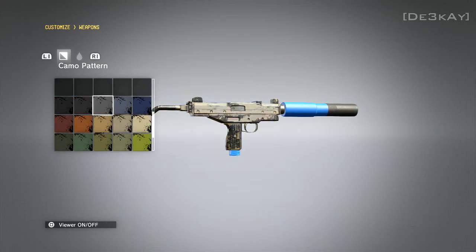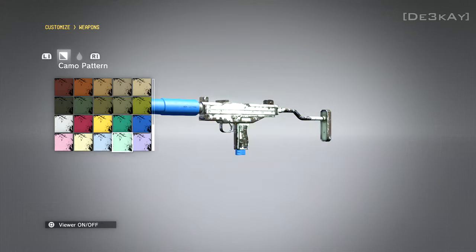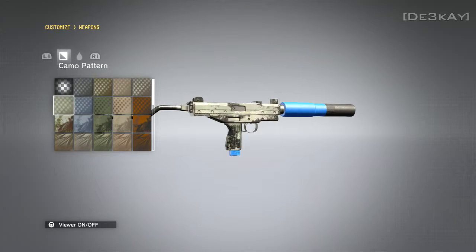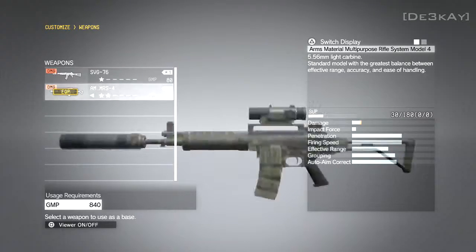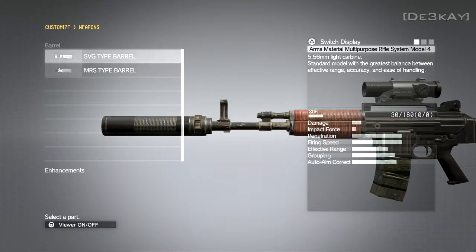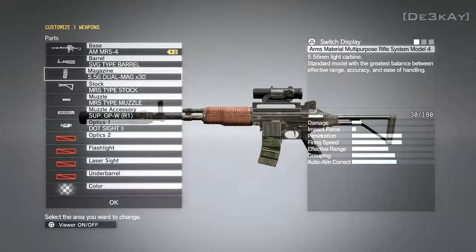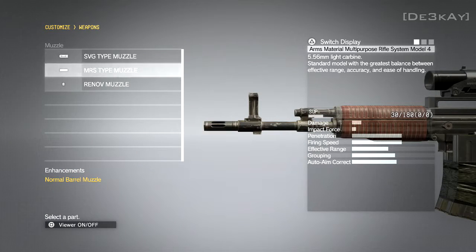I'm speeding this up so you're not stuck watching me pick a color. Essentially, you can do all different types of parts that you can add to your guns. They're not all unlocked until you level them up, so it gives you more incentive to level up your guns sooner. You can do sights, foregrip, stock, muzzle, camos, flashlights — all that stuff.